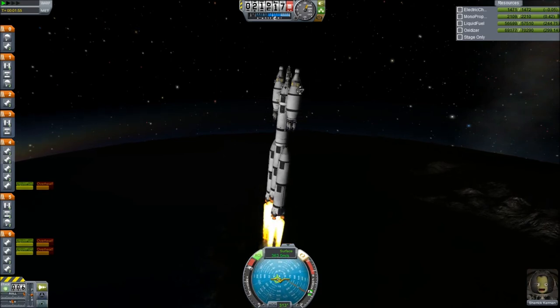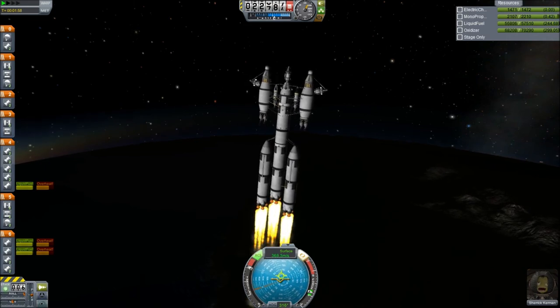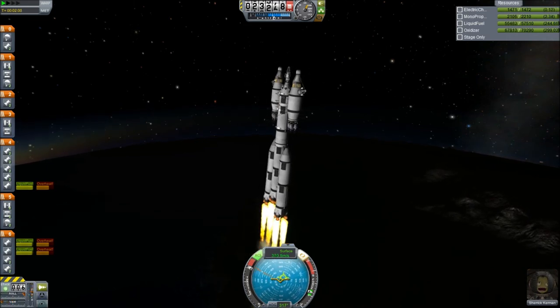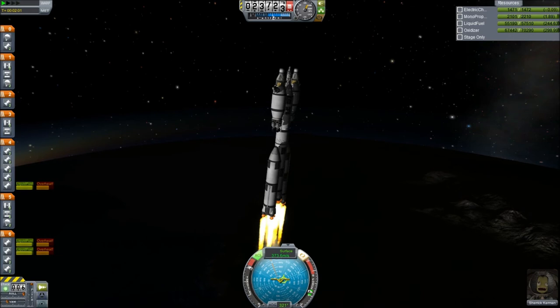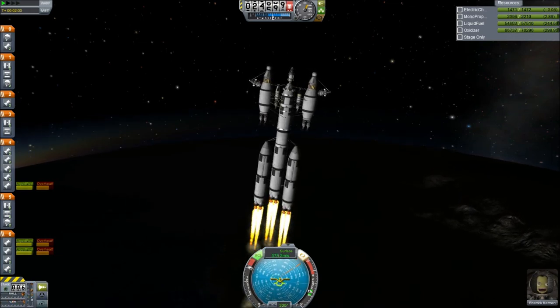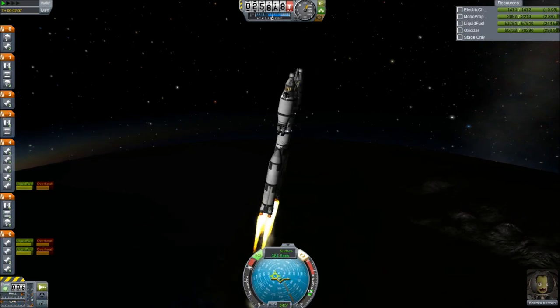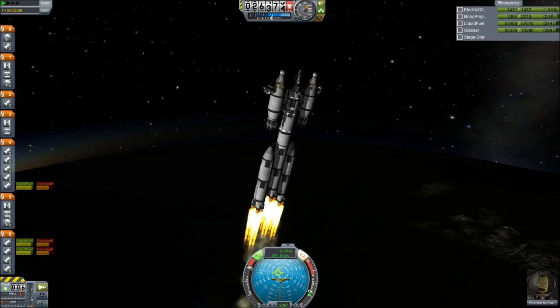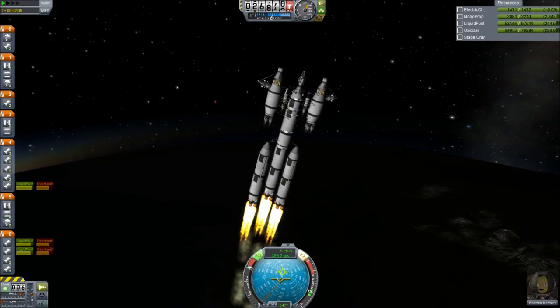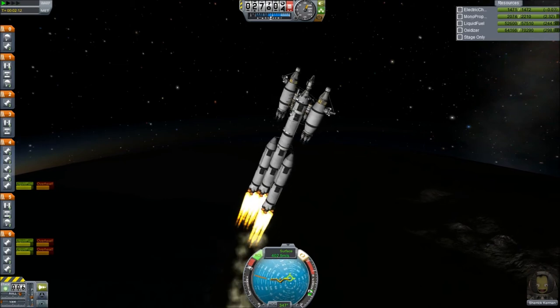And there we go, that's the last one dropped off. I do notice with this rocket design that it does start to spin on the ascent, but it does stay fairly straight, so it's not a problem. Once I get to this point I can get it back under control and start tipping it towards the 50-degree mark so I can get my orbit circularized.